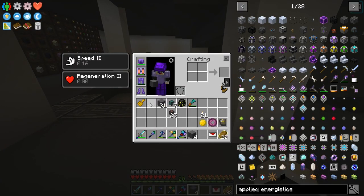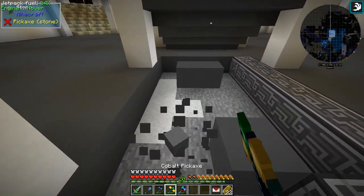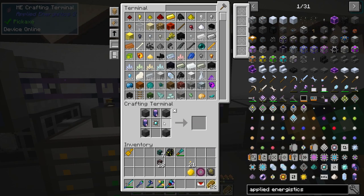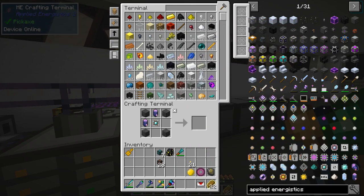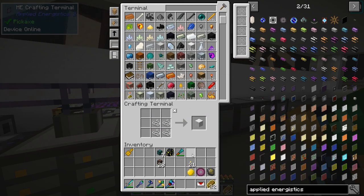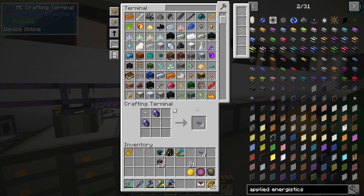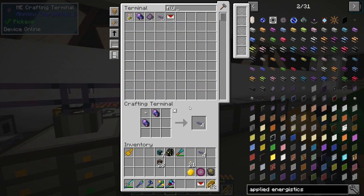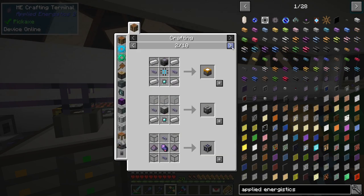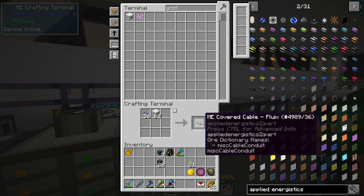That's seven - let's put one here. The only thing is we're gonna have to change a couple of things around so it looks a little bit better. We're gonna need to make more pure fluix crystals. But first we're gonna grab some of this and simply make as much wool as we can - 64 is gonna be okay for the moment. We're also going to need some normal fluix. I've got some - let's do a stack. Then we're gonna put it with the wool and this is gonna give us covered cables.